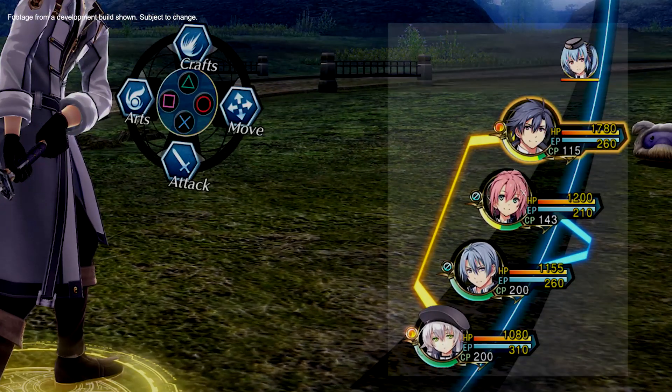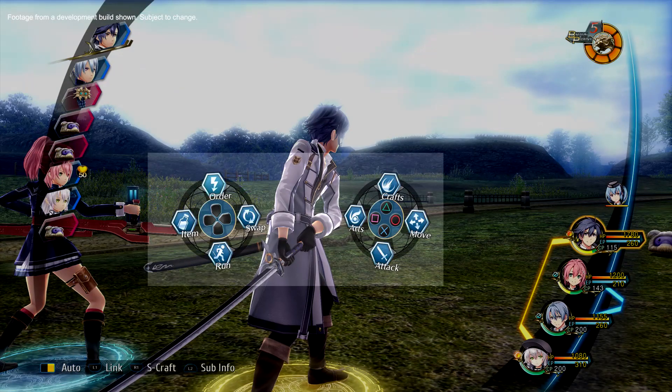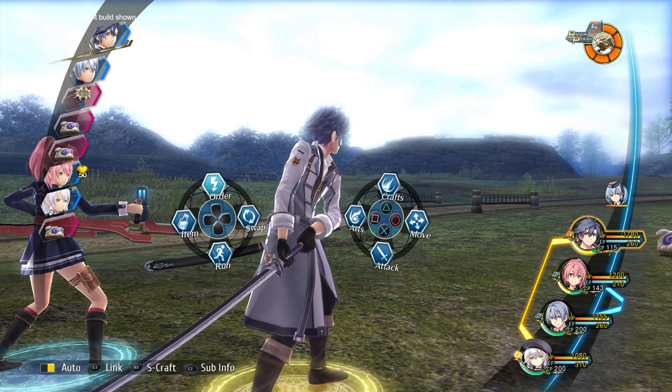The lines between characters indicate their current combat lengths, and the smaller character portraits on the right indicate characters in your party but not currently on the field. As you can see in the middle, each direction and face button is tied to one of the 8 primary functions of combat. Let's briefly review each one.